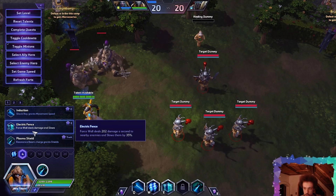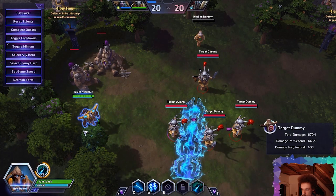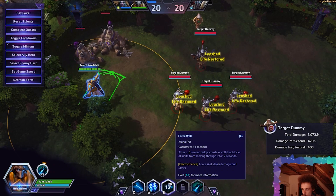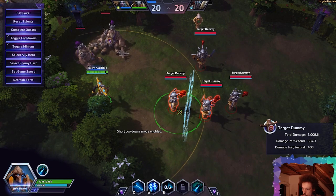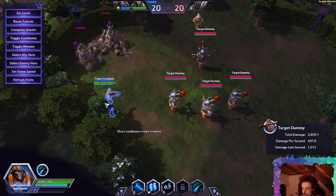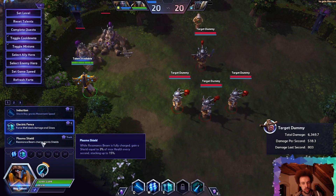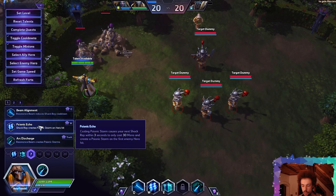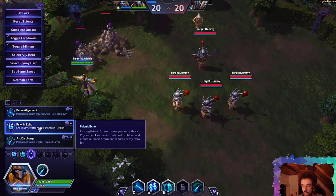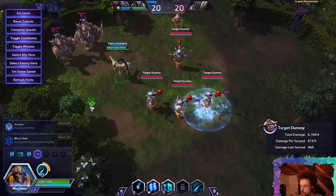Electric Fence: Force Wall deals 202 damage per second to nearby enemies and slows them by 35%. It ticked around 5 times for about 500 damage — not too bad if you manage to squeeze someone into a corner and cast a storm on top. Psionic Echo: casting Psionic Storm causes your next Shock Ray within 3 seconds to only cost 3 mana and create a Psionic Storm on the first enemy hero it hits. Cast storm, then Q will cast another storm.